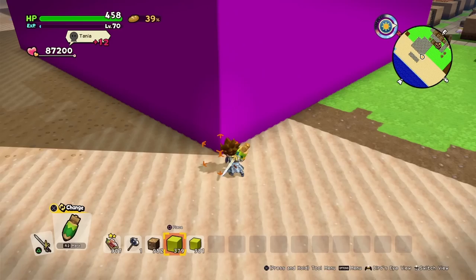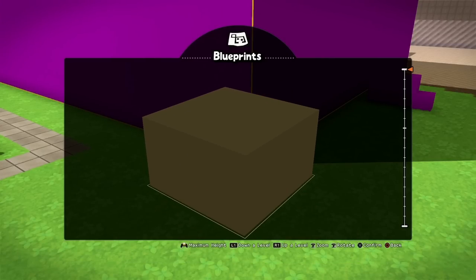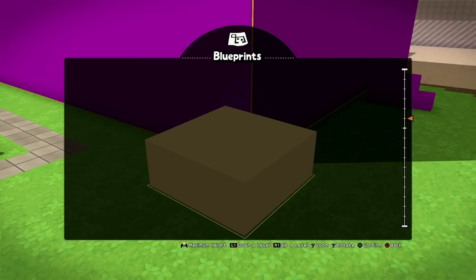It's finished! So let's copy it. Because it's 16 blocks high and we still need 11 blocks, we'll make it a bit lower: 16, 15, 14, 13, 12, 11. And confirm.